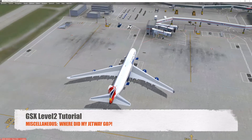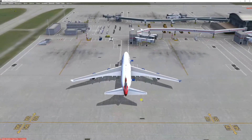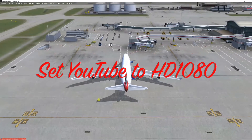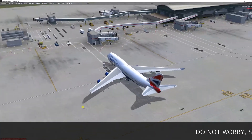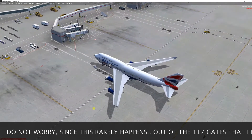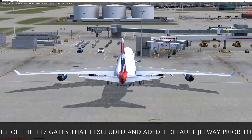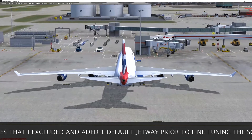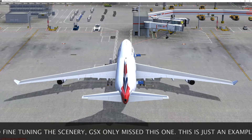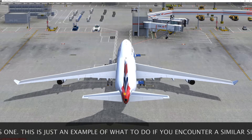Hi guys, in this miscellaneous section I just wanted to record some odd things that you might encounter yourself when configuring sceneries in GSX2. This is one of the cases that shocked me when I configured London Heathrow. As you can see, we are in between gates 558 and 557. Gate 557 seems apparently okay — it has a jetway that's been exchanged by the GSX2 gateway, and the other one is just a stand.